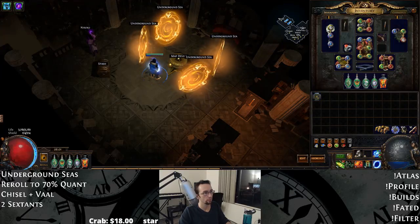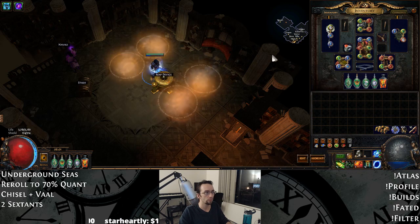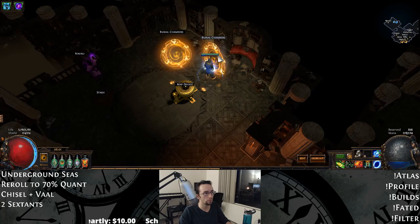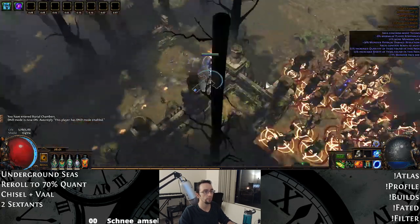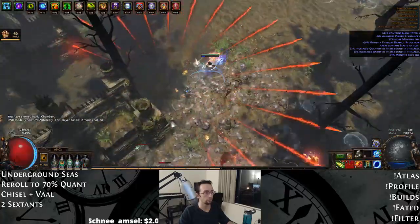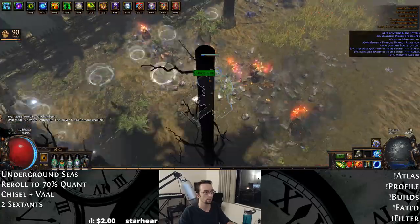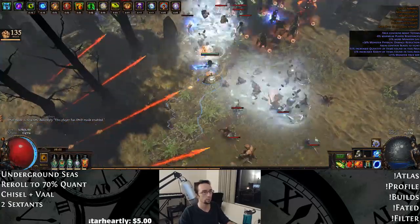Hey guys, Waifugate here and today I'll be going over my Magic Find Wander I've been using in Bestiary. This build is relatively cheap to get off the ground at this point in the league, and it's great for maps like Underground Sea or for speedrunning burial chambers. I made some adjustments both in Ascendancy and Gear, and feel like I've found a good balance between item quantity, survivability, and clear speed.